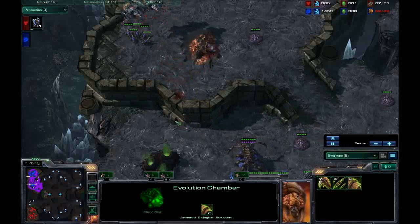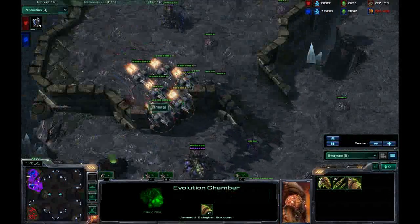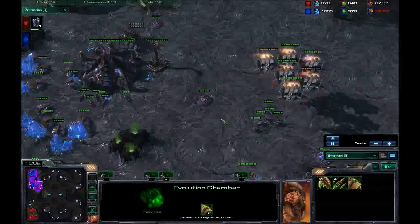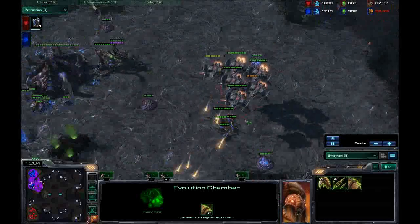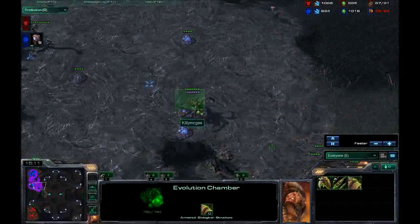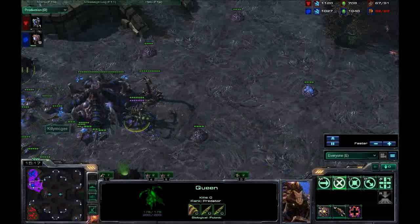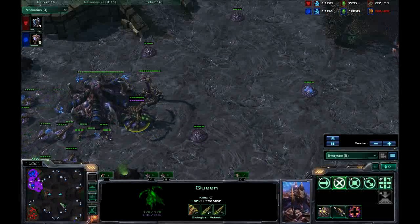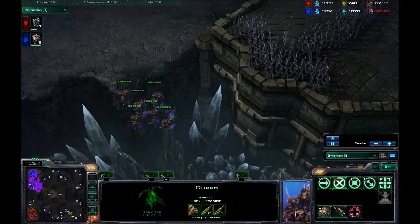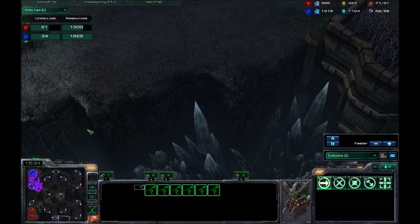Then comes the supply blocking — this is actually very effective and annoying. One Viking down to half health. That Queen seems intent on chasing them out — I should have focused down that Viking. Get back to work, Queen! I'm building a ton of overlords because I was supply blocked. Meanwhile, I'm going to have to harass back — I can't let that go unpunished. My losses are increasingly unsustainable.